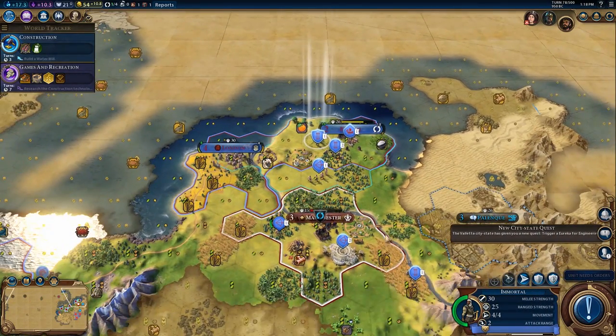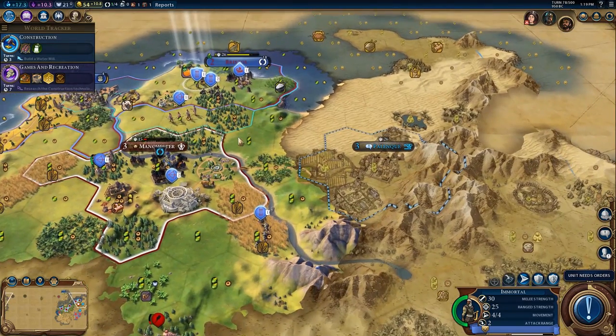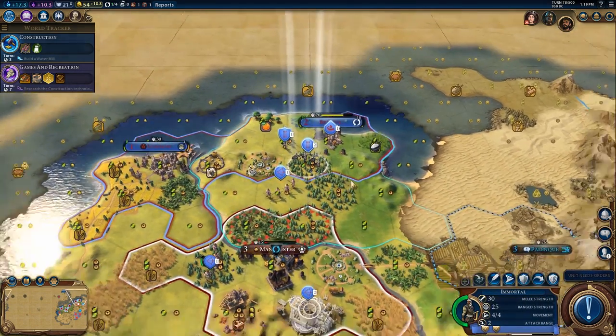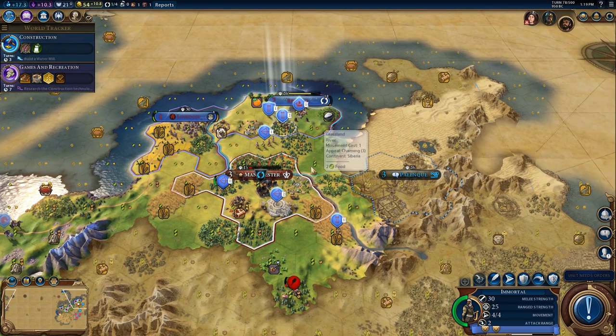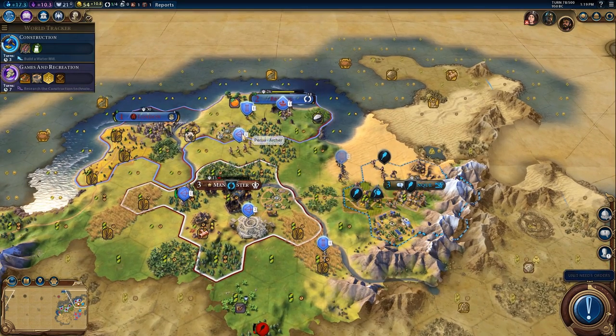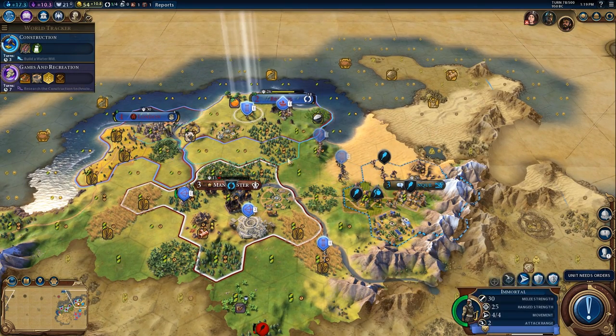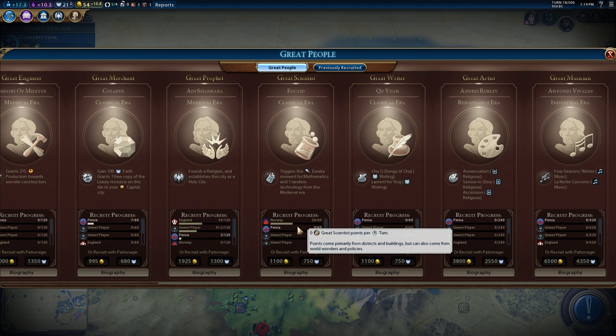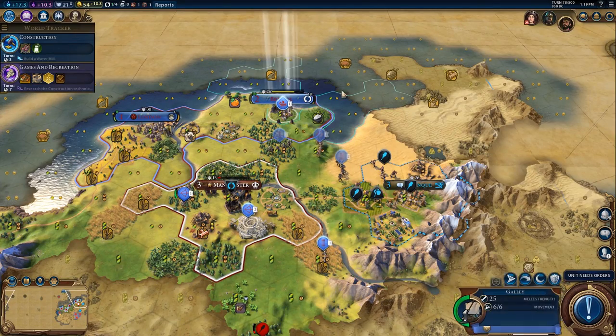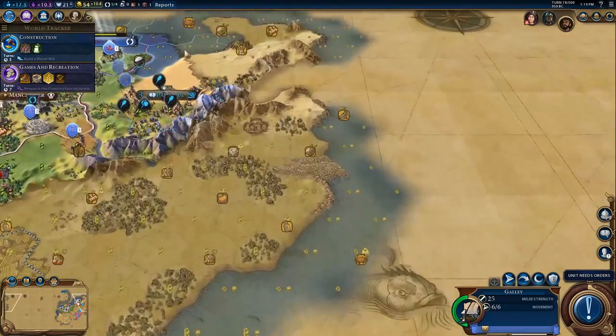We're probably going to be getting a couple of holy sites to see what we can make of that. We might even try to build Petra in Palanque — I'm not sure how to say it. We're going to start moving units over to Palanque because they've built a campus, and you get great scientist points and science from it. That's kind of what we're doing — we're killing people for stuff now.